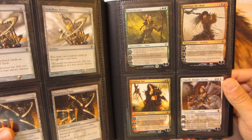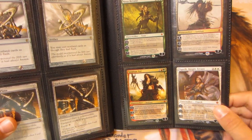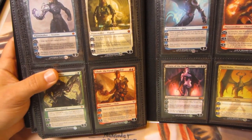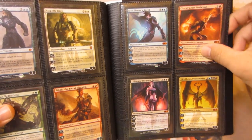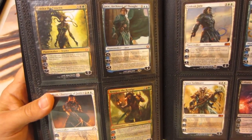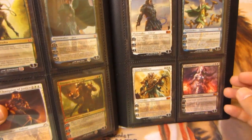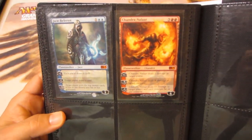Planeswalkers include: Nissa Revane, Sarkhan the Mad from Rise of the Eldrazi, Sarkhan Vol from Shards of Alara, Elspeth Knight-Errant from Shards of Alara, and Tezzeret the Seeker from Shards of Alara. Elspeth Tirel from Scars of Mirrodin, Garruk Relentless, Tibalt the Fiend-Blooded, Jace Memory Adept from M12, Chandra the Firebrand from M13, Liliana of the Dark Realms and Nicol Bolas both from M13, Vraska the Unseen and Jace Architect of Thought from RTR, Gideon Champion of Justice, Xenagos the Reveler, Gideon Jura from M12, Tamiyo the Moon Sage, and from M11: Ajani Goldmane, Liliana Vess, Jace Beleren, and Chandra Nalaar.